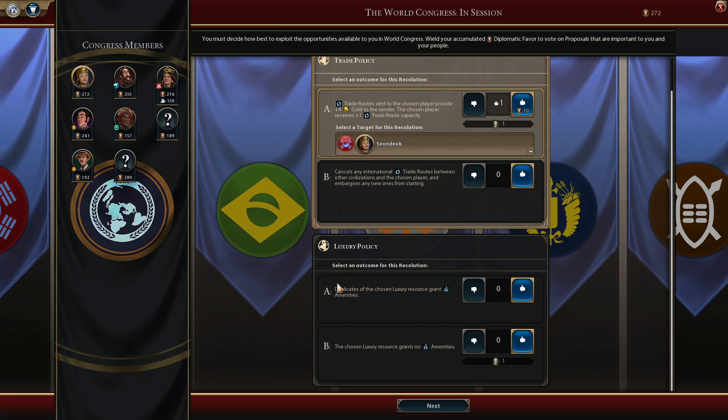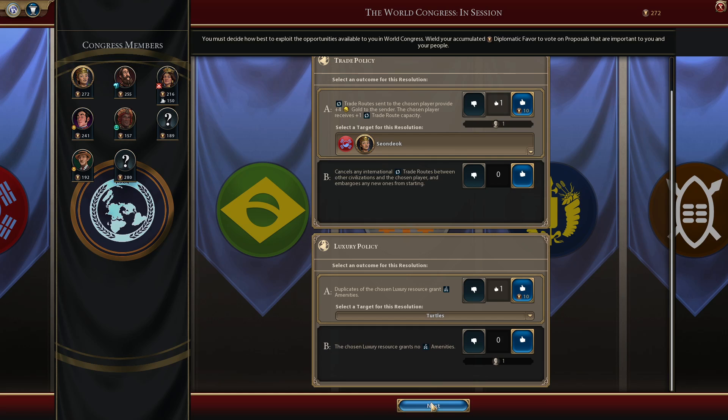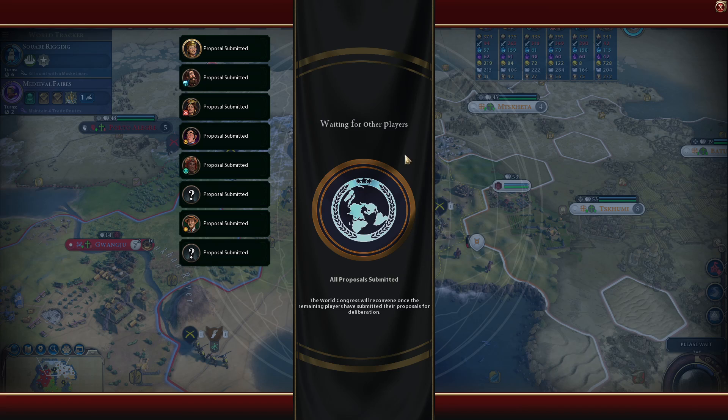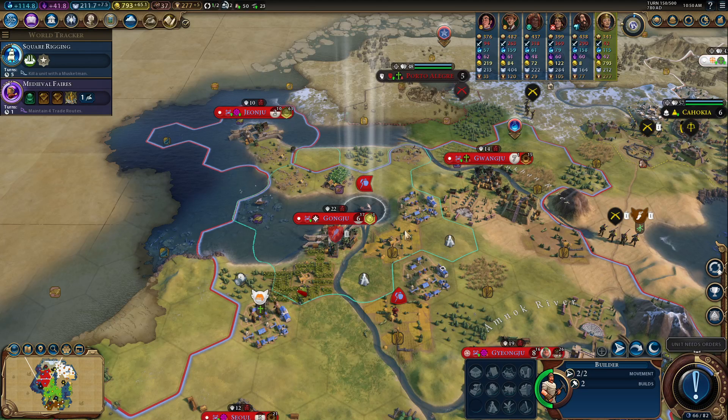More trade route capacity the better. As I develop more cities, we can give ourselves some tempo. Duplicates of the chosen resource grant amenities — I only have one of each, so it's not a very heavy amount. We'll pick up turtles. Citrus does not count, and that first one worked. Perfect.